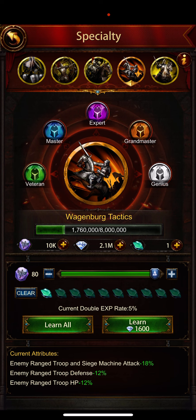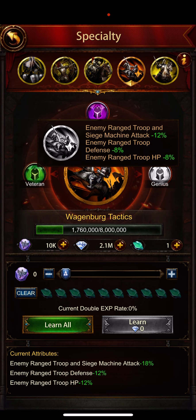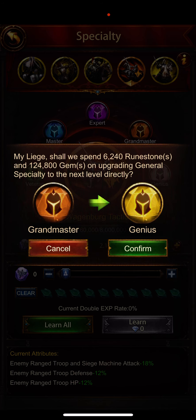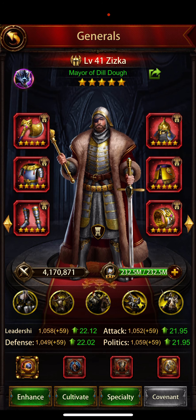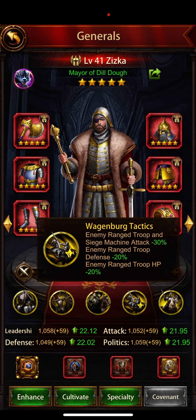I'm just going to take that off and go the learn all route. So right now we were at 18 and 12. We'll get another 12 and 8 and 8. So that'll be 30% on the top and 20% for the enemy ranged troop defense and 20% for the HP on the enemy ranged troop. So here we go — 124,000 gems, probably about 160 if I started from scratch, and 8,500 runestones from memory. Now I can move on to my next general. 30% ranged troop and siege attack debuff, and then 20% for the ranged defense and HP.